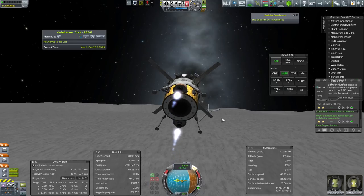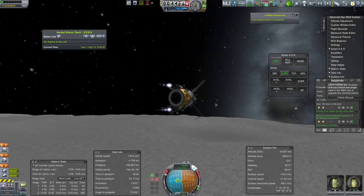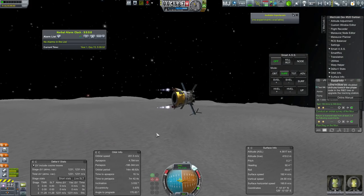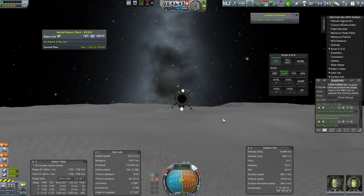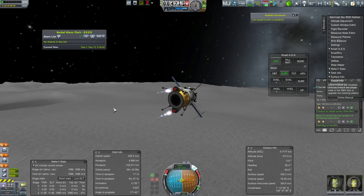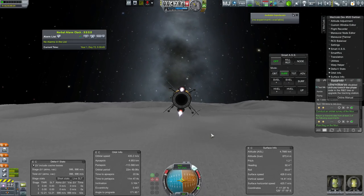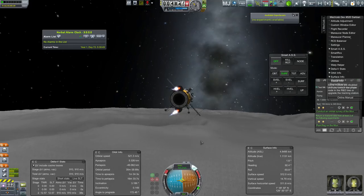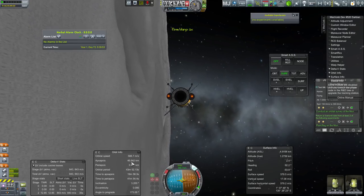Then drop closer and closer to the horizon. We're high enough that we won't smack into a mountain, so now we just burn sideways. This will very quickly become effectively a prograde burn, which means we will be raising both our apoapsis and our periapsis, depending on exactly where in the orbit we are. As long as we don't smack into mountains, this is going to be the most efficient way to get a nice circular orbit very quickly. The engines are already glowing nice and red and hot.